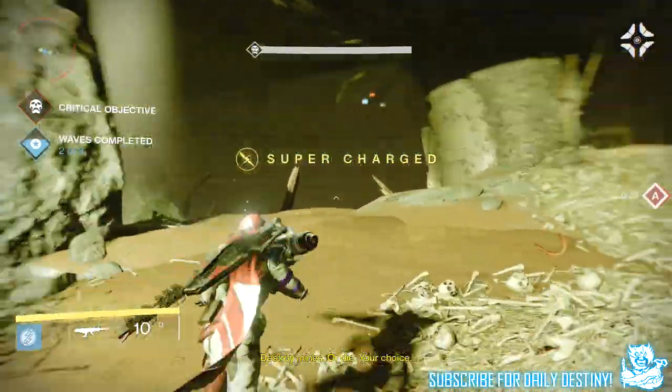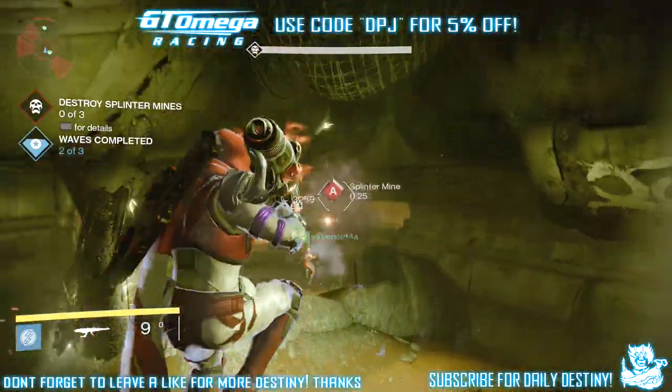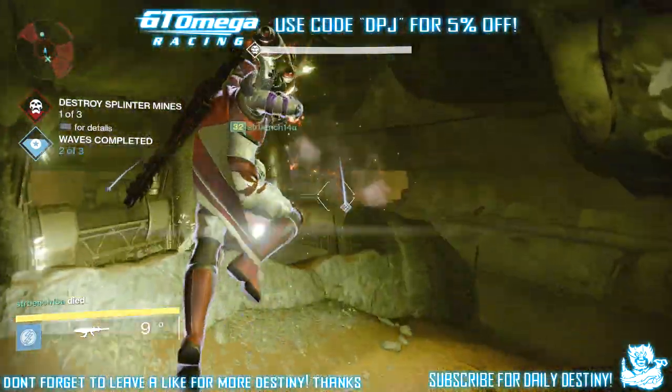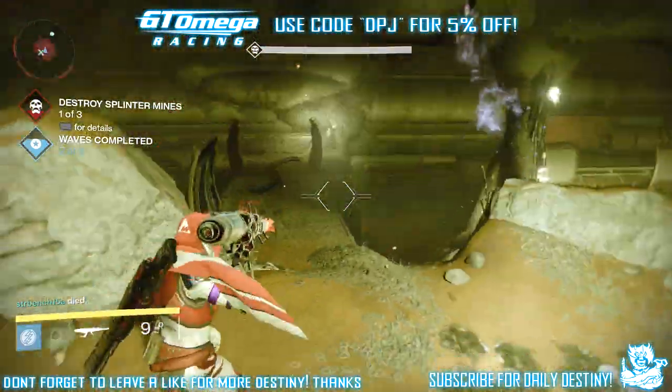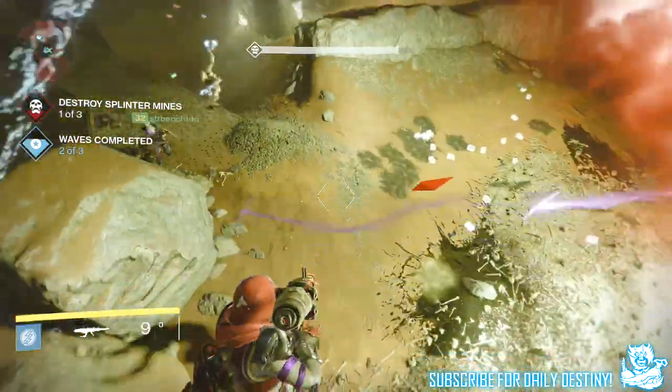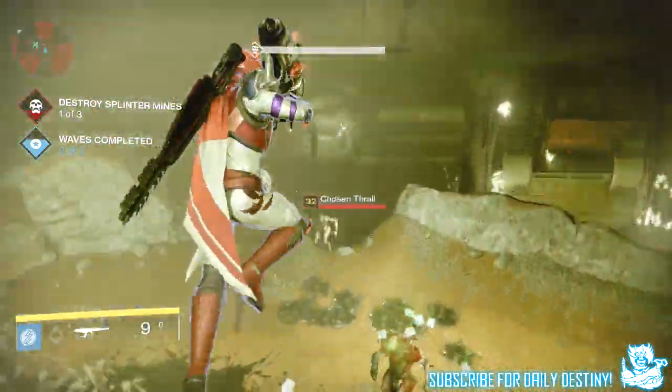Actually it's none of the above. It's something that drops as a reward from Valix the Loyal while you're playing the Prison of Elders. For me and my team it dropped during the second round, where we basically had to take out three waves of enemies and three splinter mines. Once we took out the three splinter mines, it was rewarded and dropped on the floor.